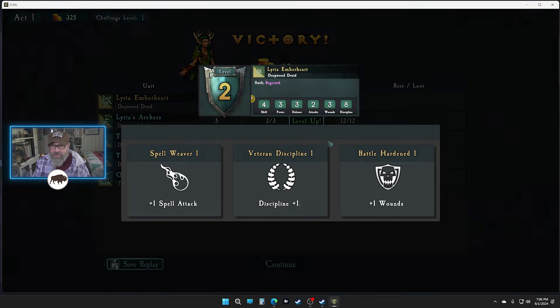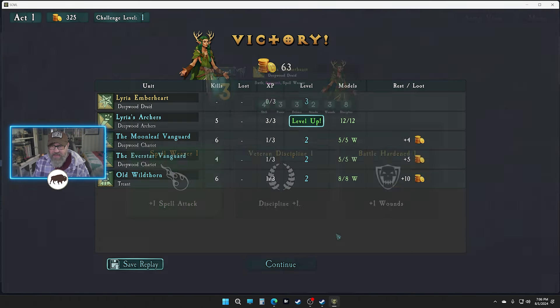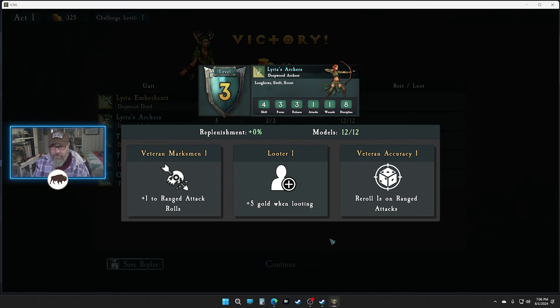We can take the money, and we can take a level up here — more spell attacks. It might be nice to have one more casting of regrowth. Plus one to just ranged attack rolls, or reroll ones on ranged attacks — that would be really good too. I'm gonna go for the straight plus one: right now four versus three I'd need to roll threes to hit, this will make it so I only have to roll twos.